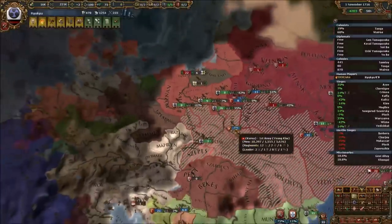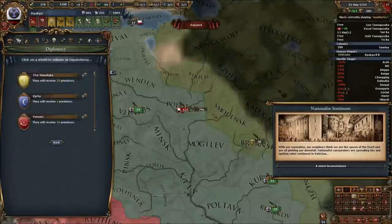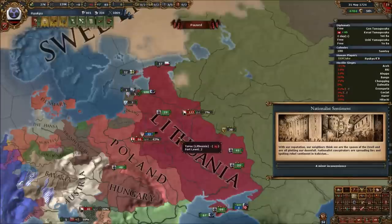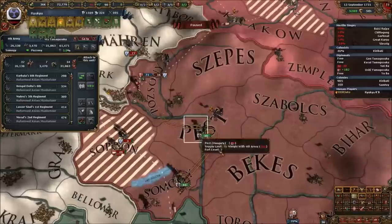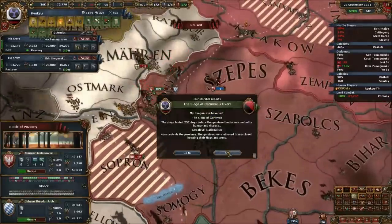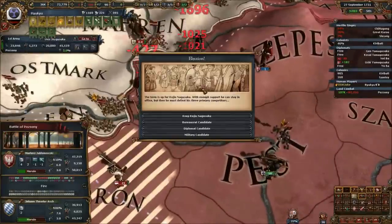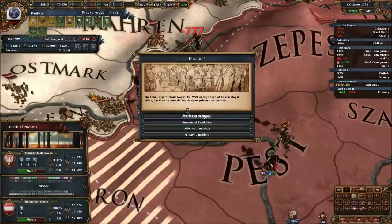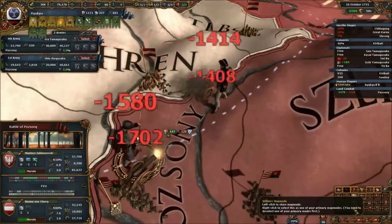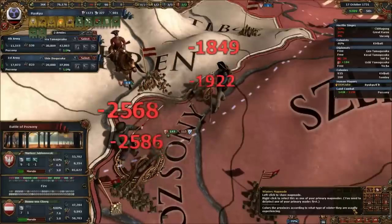Our first European targets were Poland and Lithuania — they put up a half decent fight but it wasn't enough; we chewed them up and spat them out animist, paving the way open for the rest of Europe. When I reached the HRE, though, they stonewalled me — I was far too overconfident. Bearing in mind I was still on glorious Chinese technology, we got floored by the Habsburgs and co, even with the combined might of our European vassals. Hungary became our vassal, but the Habsburgs were having none of us — they slaughtered our troops. Despite our size we were actually hurting for manpower. It didn't go so hot.